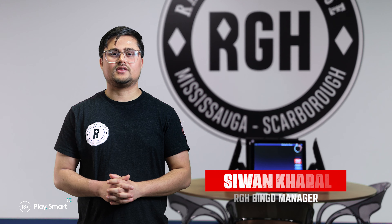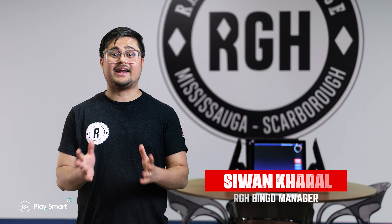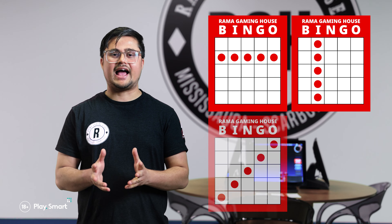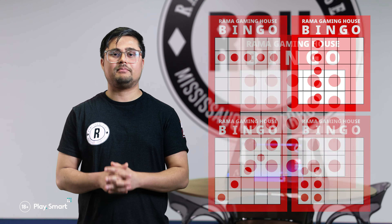At the start of each game, the caller tells you what pattern you need to complete to get bingo for that game. You may need one line — horizontal, vertical, or diagonal — a pack of six, or you may need a blackout, every square colored.